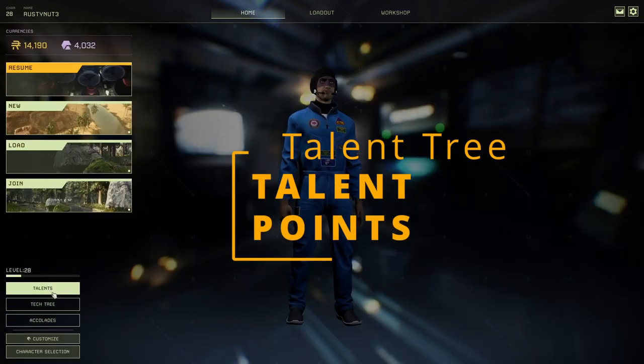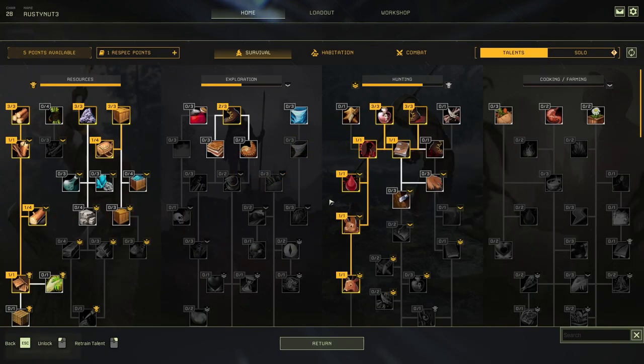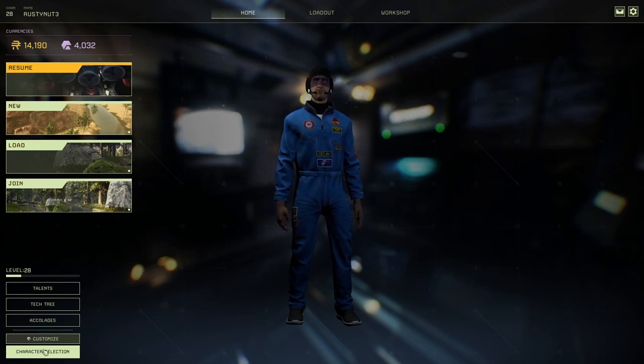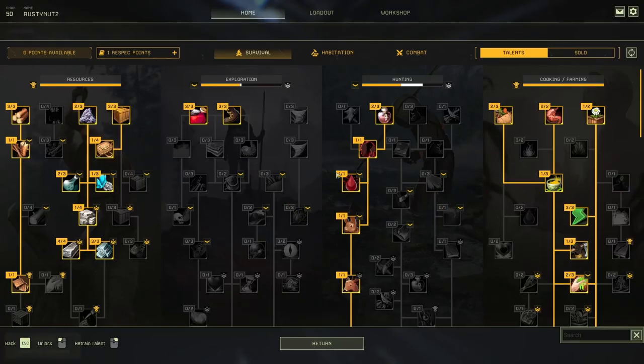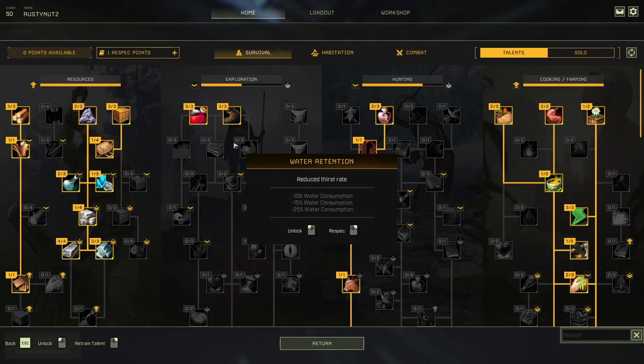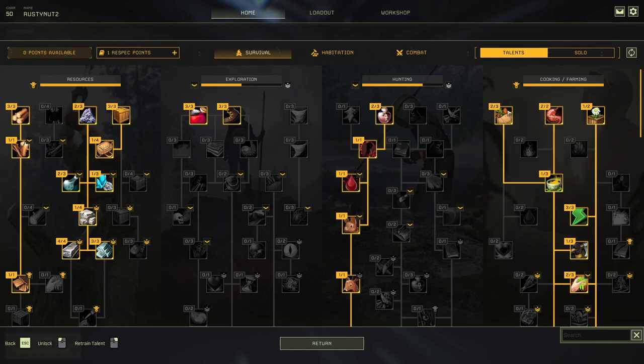Let's move over to the talent points. I haven't done much in the talents on this character, so I'm actually going to go to another character. This is where we come into the actual app I'll be showing you. If we go back to the character screen, you can see I've actually got all the talents already set up in here. One of the things I like to do with the talents to start with is probably go with health and stuff like that.